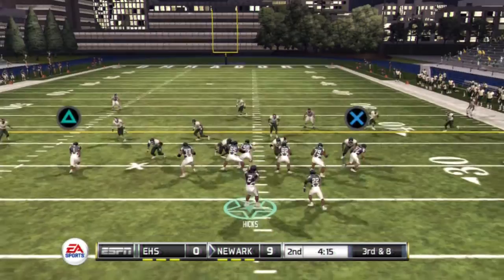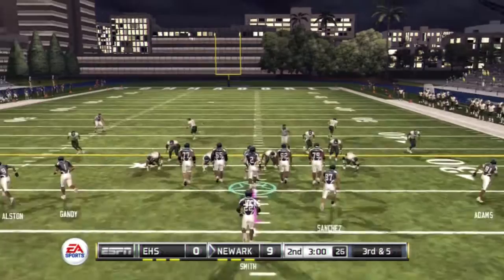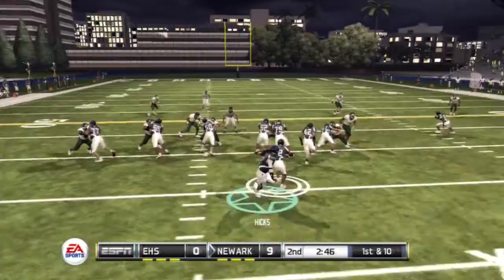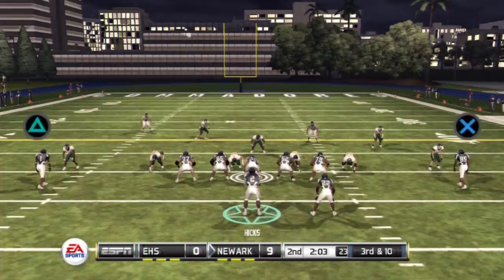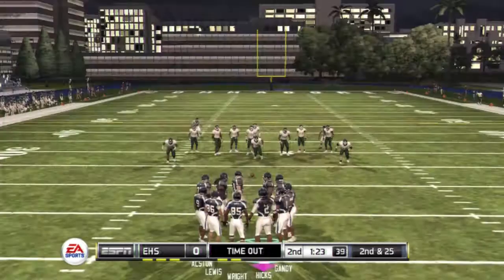Our defense is shutting them down. I run right into a sack. I see my guy wide open and he gets cracked. They're really coming for us in this game. Stepping back, I find my tight end open again — I'll be relying on him a lot. After two incomplete passes, third and 10, we're trying to convert. I step back, I throw it, and it gets swatted down. Our defense stops them again. I try a play-wide run I usually can get, but they shut it down and I get sacked for a loss of 15 yards.